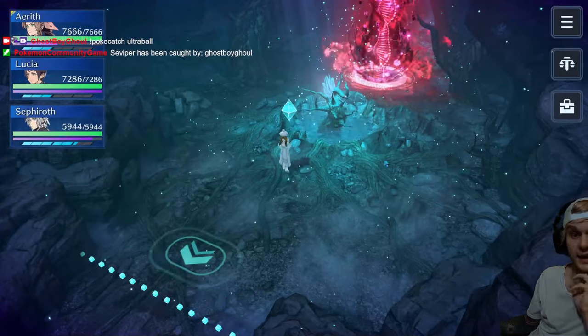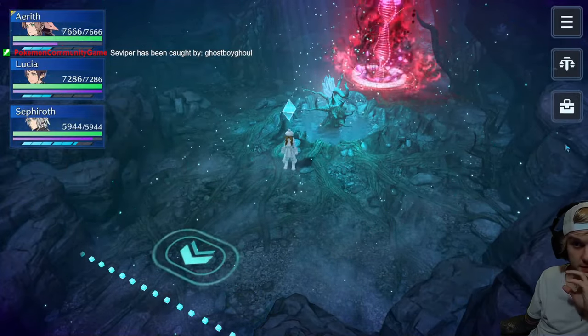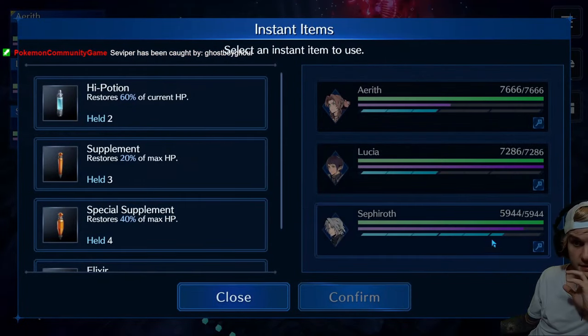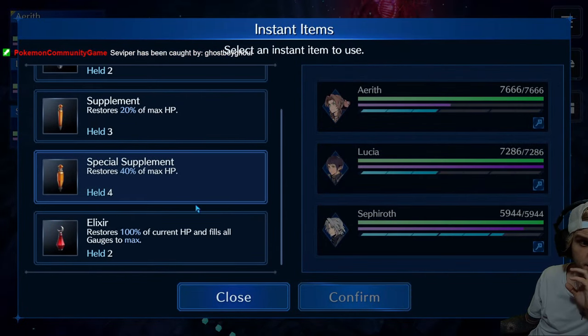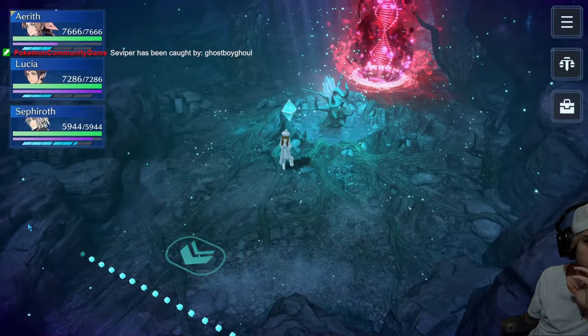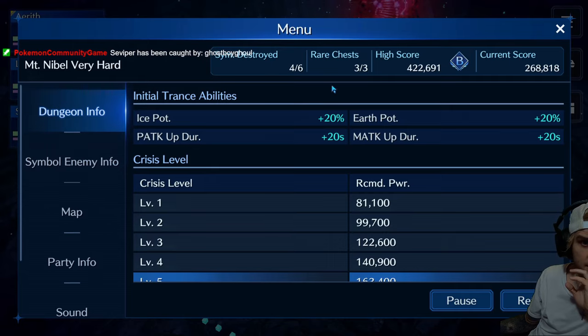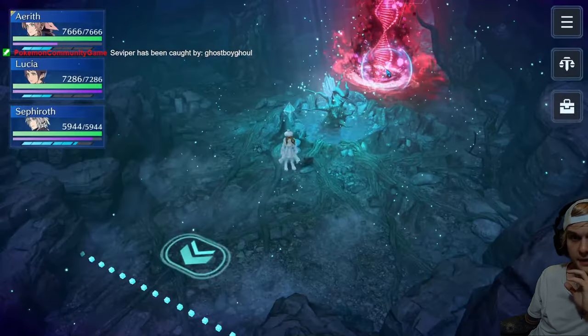We don't have to use all of them. We didn't use either of the elixirs. And we got potencies up. No earth potency? Don't need it — we're fighting Ifrit. We got no ice cocktails at all in here. Rare chest, three out of three. Let's go.